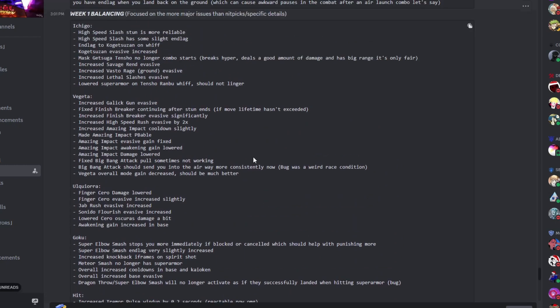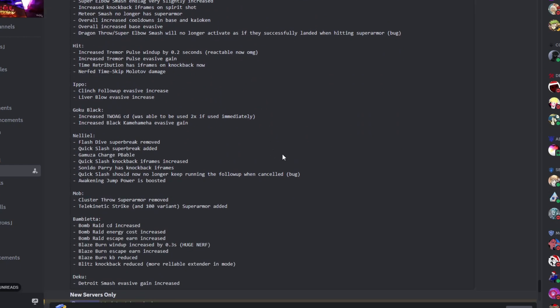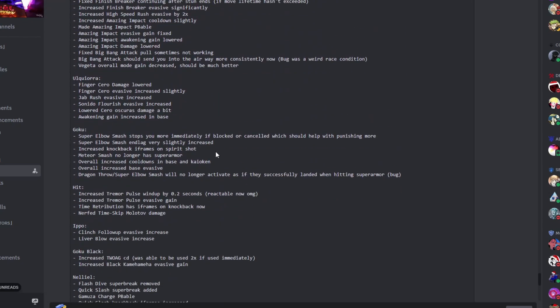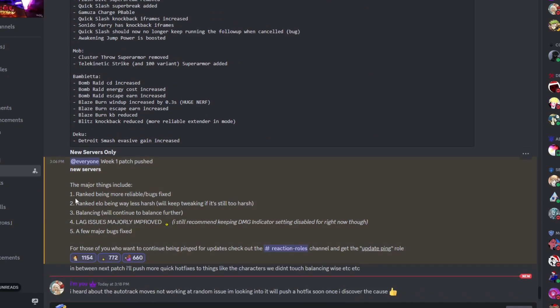I'd like to see buffs for characters like Jojo and Asta — Asta is very underpowered as well. I'd say focus less on nerfs and more on buffs. On the other things added in this patch: ranked is more reliable now. Ranked was very buggy before — you'd have to wait like two minutes in the lobby.